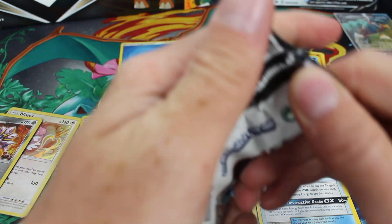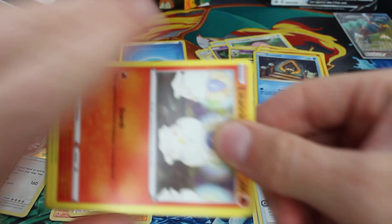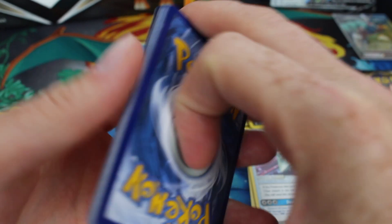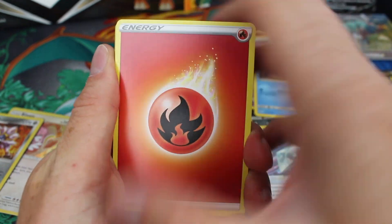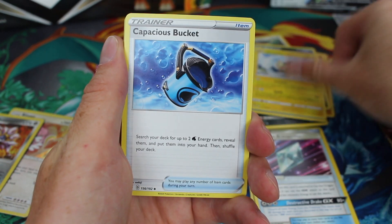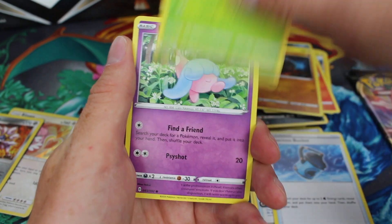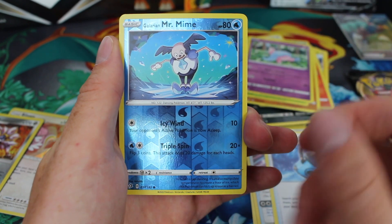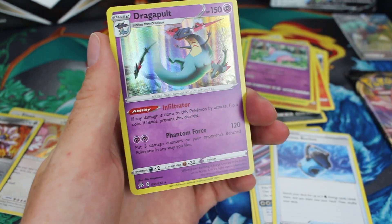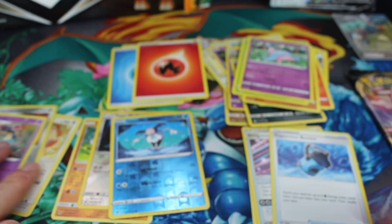Rebel Clash pack, first one. Get that open. Rebel Clash has good pull rates so hopefully we get something. We've got Fire Energy, a Stunt Tank, Morpeco, Capacious Bucket, Litwick, Shinx, Rolly Curly, Applin, Hattena. Glareon and Mr. Mime reverse. And the rare — Dragapult Hollow! I've pulled that before. So that's three hollows in three packs so far — that's not bad going actually.